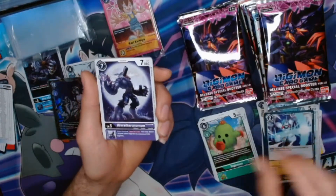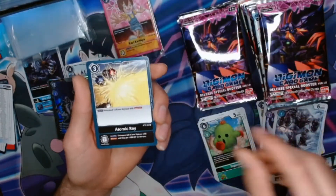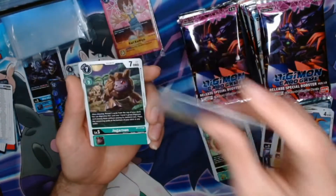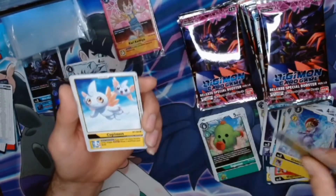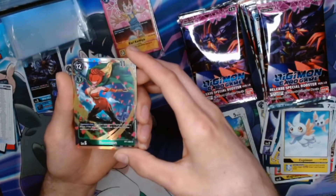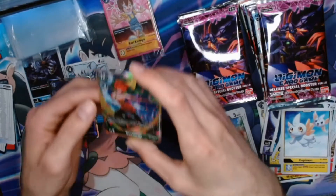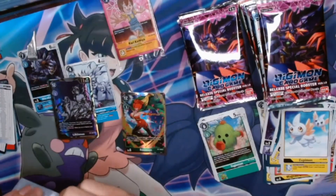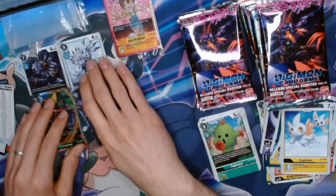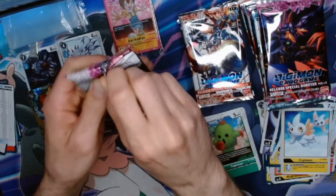Nice Weregarurumon, Kawagumon, Gorillamon, Atomic Ray, Yolymon, Raymon, Sistermon, Jagamon. We got a rare Kuwagamon, and oh, we got another SR here — Rosemon! I know with the 1.5 set greens have become ever so popular. That's a nice pull there. I honestly just really like the art for this — might just go into collecting these myself. Hopefully we'll be able to get some decks made in the future here.